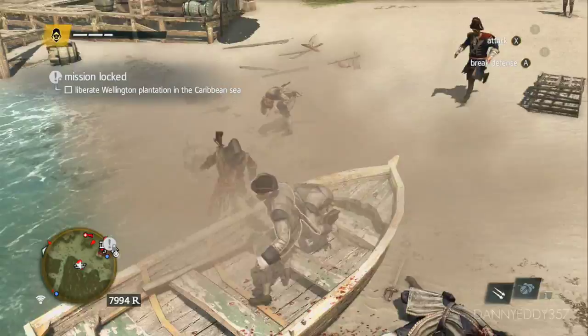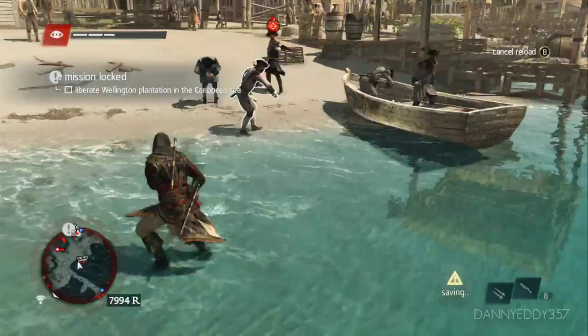In this video I'm going to show you how to get the Firepower achievement for the Assassin's Creed Black Flag Freedom Cry DLC. For this achievement you have to kill five guards at once with the blunderbuss.